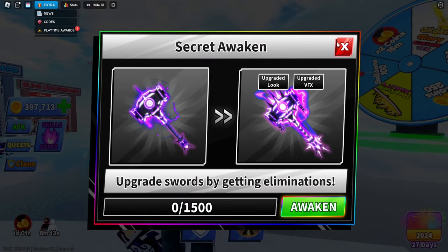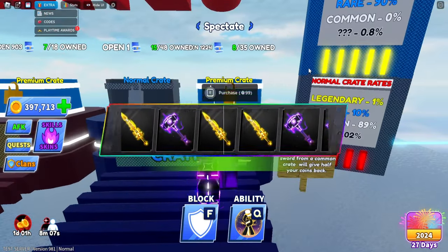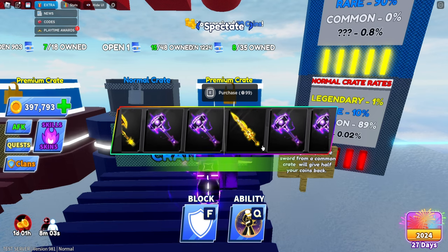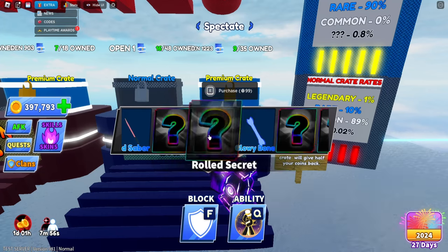How I got it — I just kept on spinning right over here on the premium crit, and randomly it'll change into this. There are three weapons: there's the Void Hammer, this weapon, and there's one more hammer that you can get from a random roll.